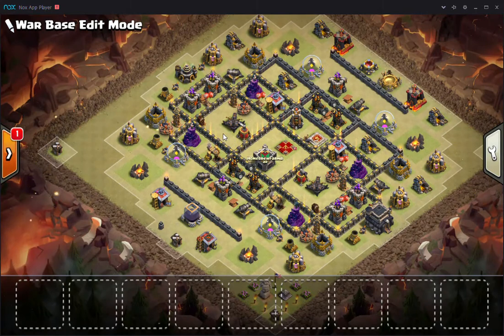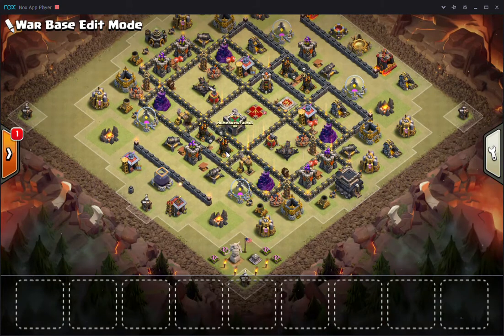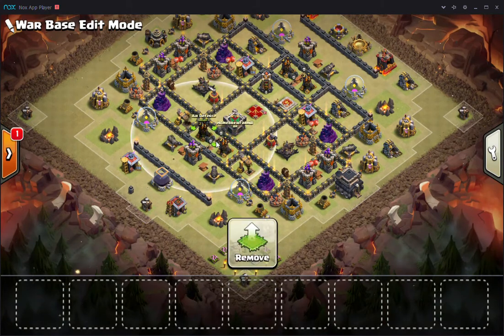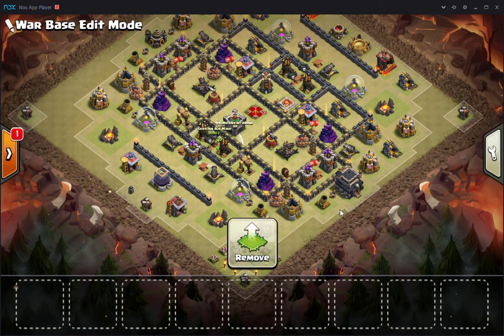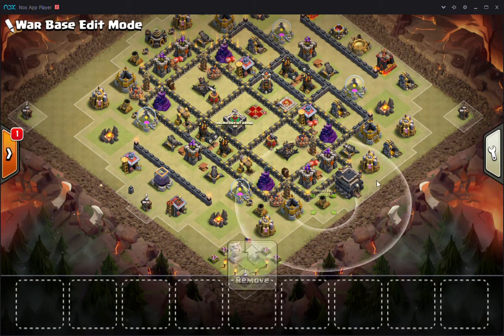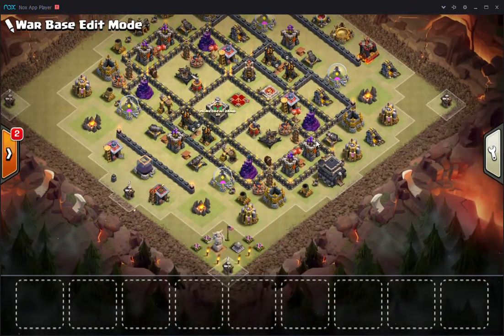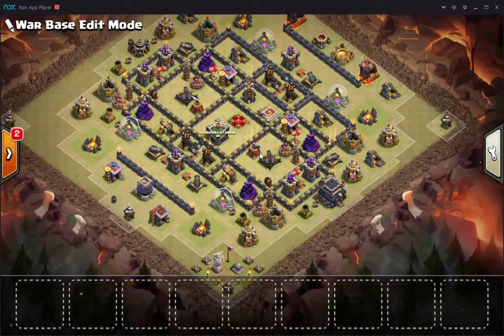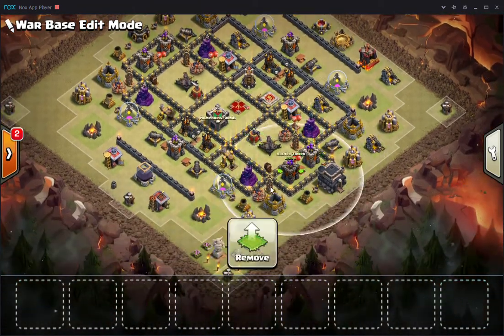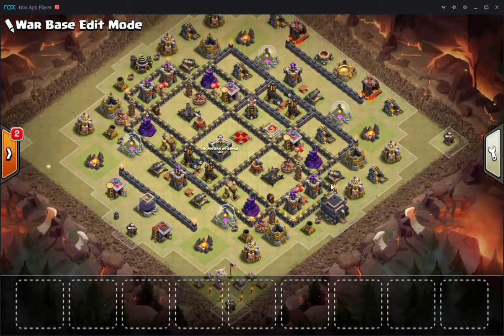Against air, you have these air defenses which are overlapping, which is always good for tearing down hounds. And two seeking air mines which are doubled up just to kill hounds quicker. And obviously most of the ground-targeting defense is near the air defenses. All the anti-air stuff is over here — arch towers, wizard towers, skeleton traps set to air, and both air bombs — so that's going to be brutal against loons, obviously, in this entire section.